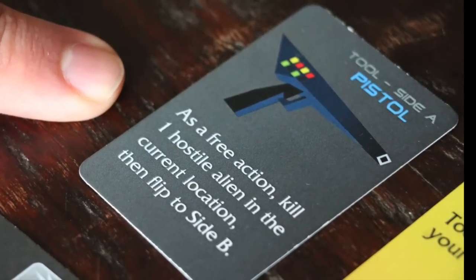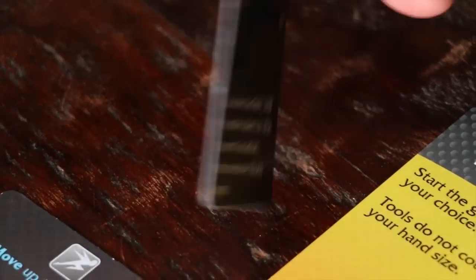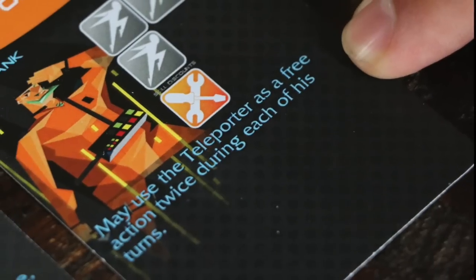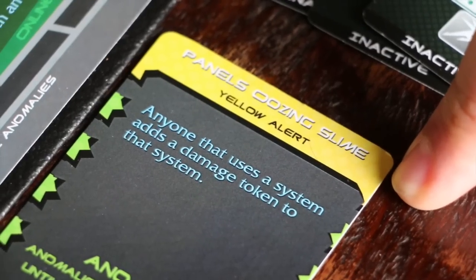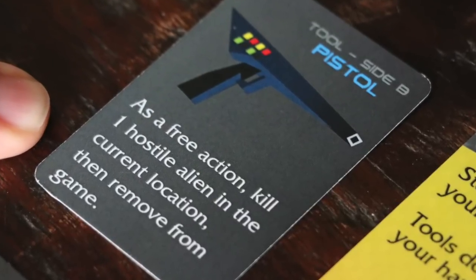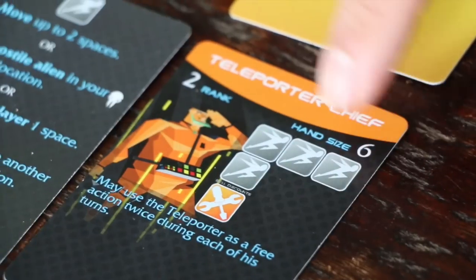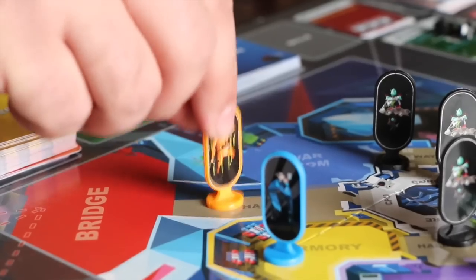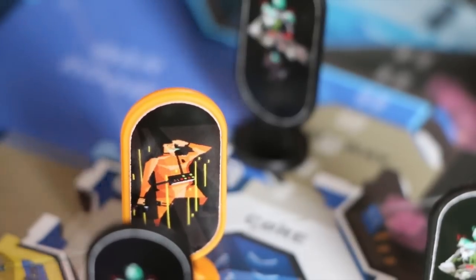Now he's going to use his pistol as a free action to kill the alien in the science lab. Using the pistol requires it to flip to its B side. He's going to use his free teleport ability one more time and go to the bridge. Unfortunately, oozing slime adds one more damage token to the teleporter. Now he'll use his pistol a second time to kill the alien on the bridge. The pistol's out of ammunition and he has to discard it. He'll use his third action to move two spaces to the computer core, and his fourth and final action to kill the alien that sabotaged the internal sensors.